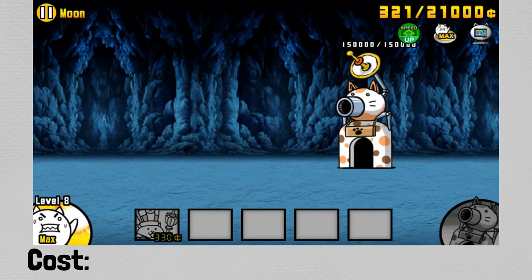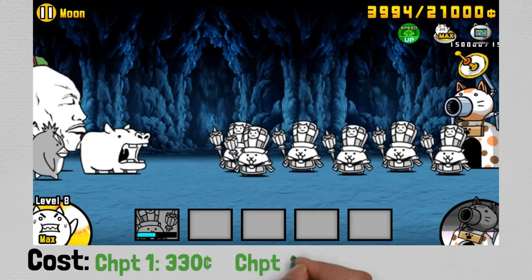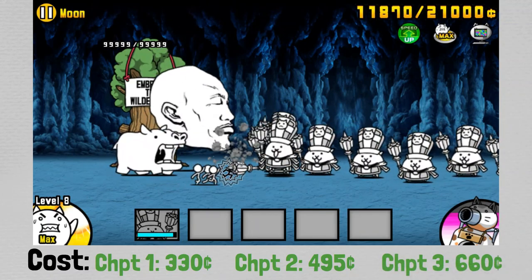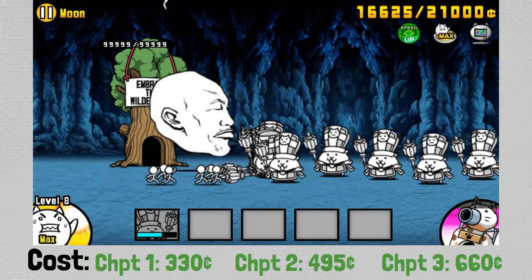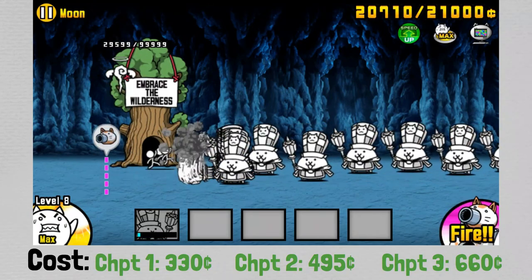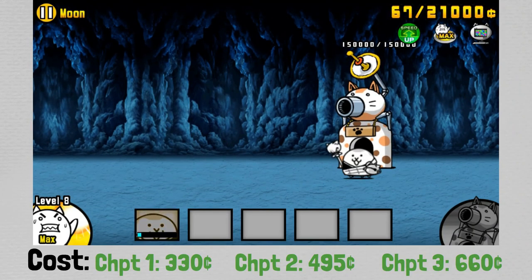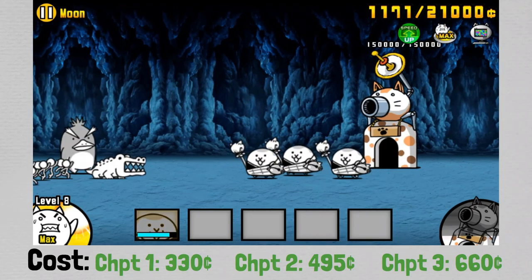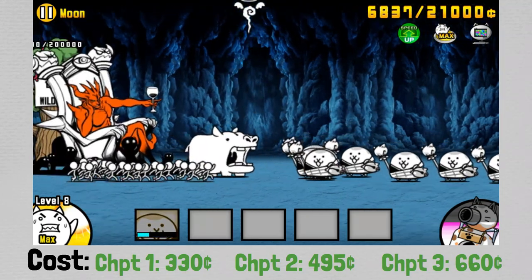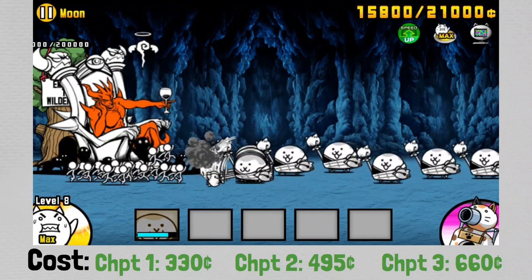As far as cost is concerned, Chapter 1 this unit will cost $330, Chapter 2 $495, and Chapter 3 $660, which makes this cat a very cost-effective unit, certainly for a crowd controller of its caliber. Unfortunately, because of the stats and range of Bishop Cat on its own, it's not really a viable unit for most of the game. His range is ultimately what really hurts him, and he's not able to outrange many of the floating enemies you're likely to encounter. However, when there is a floating enemy that he does outrange and you wish to use him, he's best used in combination with another anti-floating staller.